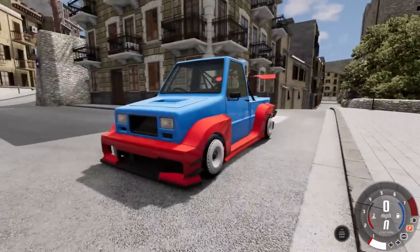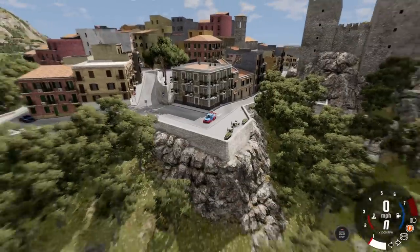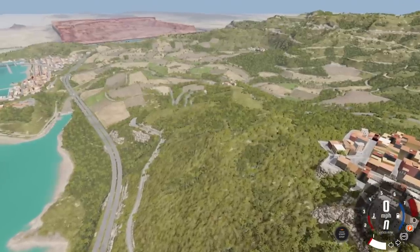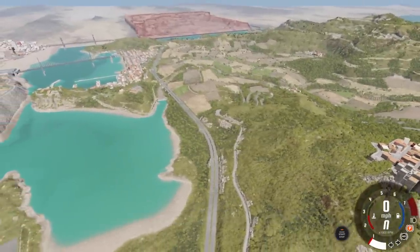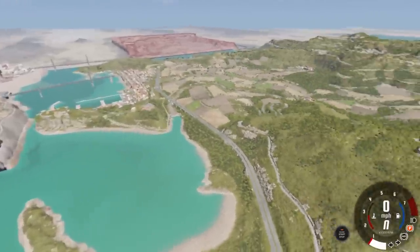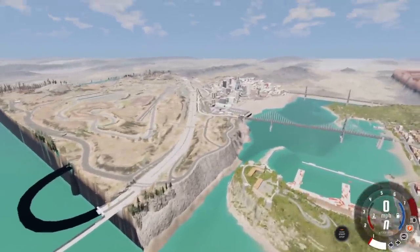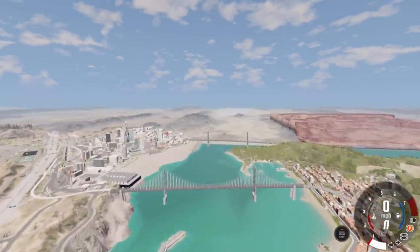It looks like it belongs out on the track, but we're gonna need this today, plus other mods, because we're in probably one of the most insane maps. This map is called The Road Trip. They've combined Italy over here, Utah over there, West Coast USA over there, and really far down is Johnson Valley.